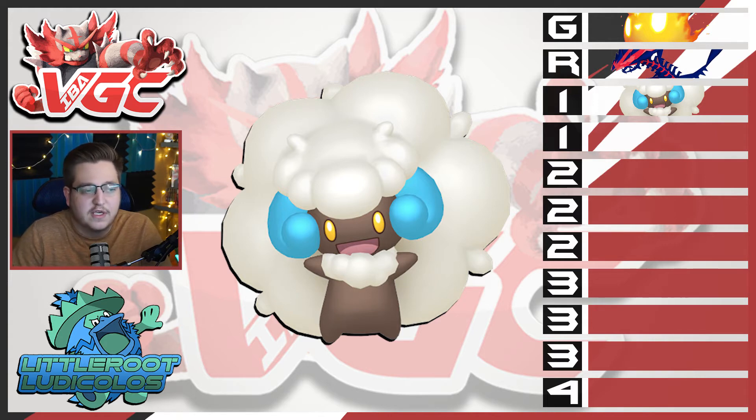Whimsicott is really good with the Prankster ability, and Encore can be really useful if I'm not using it as a support Pokemon. It all depends on the specific battle, but I have a lot of strategies with Whimsicott that work with many different Pokemon on the team. I'm really excited to use it and switch up its role to maybe catch people off guard.